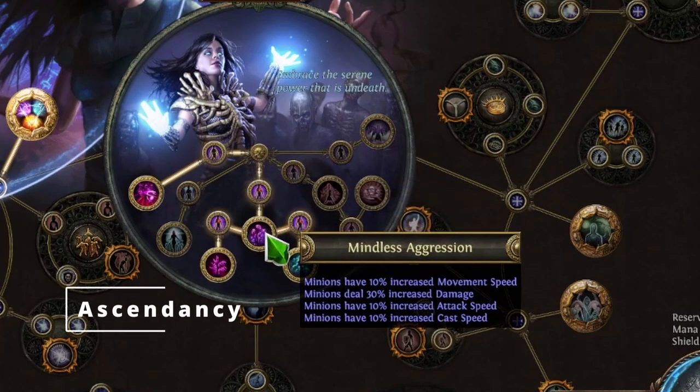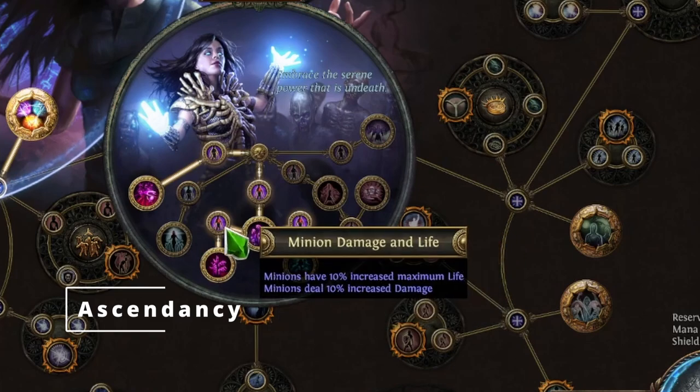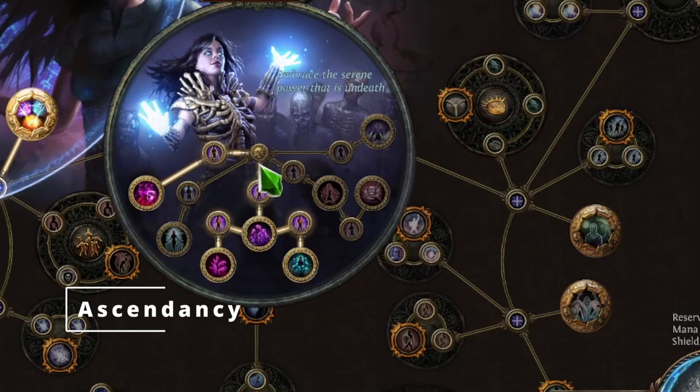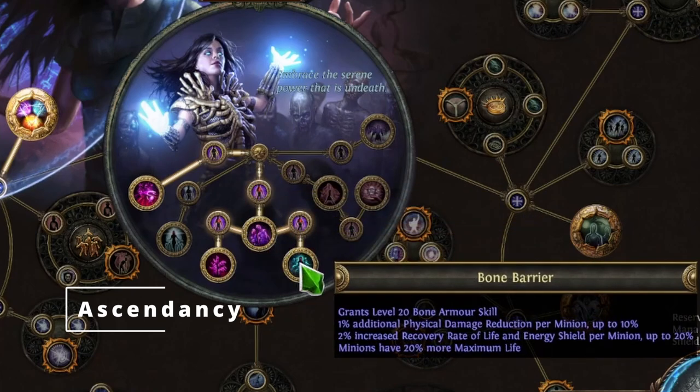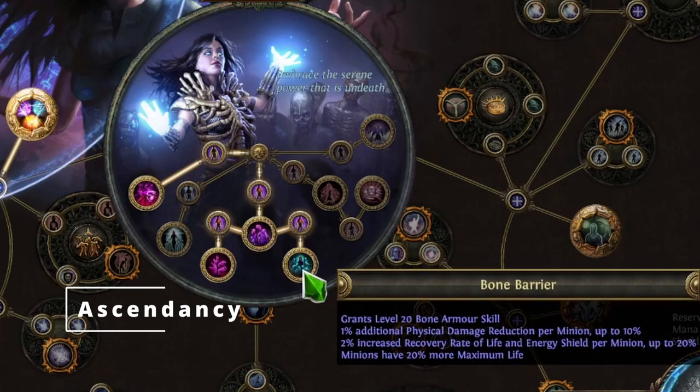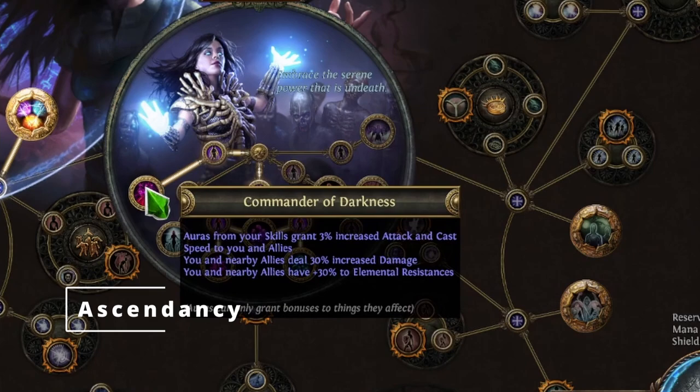For ascendancy choices: our first two points go into Mindless Aggression, our second two points into Unnatural Strength for plus 2 to all minion skill gems — a huge bonus. Next we come down into Bone Barrier, which gives us level 20 Bone Armour skill (set to left-click so it's constantly going off), 1% additional physical damage reduction per minion up to 10%, 2% increased recovery rate of life and energy shield per minion up to 20%, and minions have 20% more maximum life. For our final points, we go into Commander of Darkness: auras grant 3% increased attack and cast speed to you and allies, you and nearby allies deal 30% increased damage, and you and nearby allies have plus 30% elemental resistances.